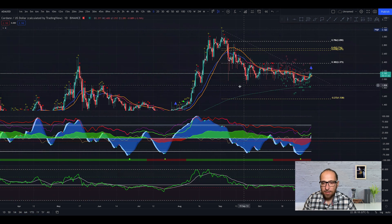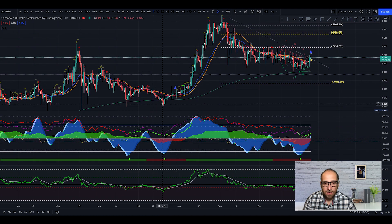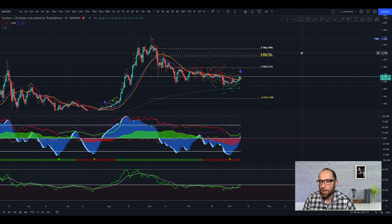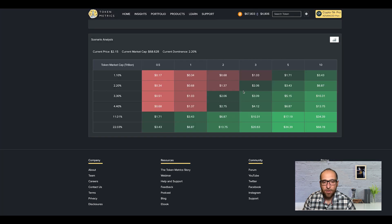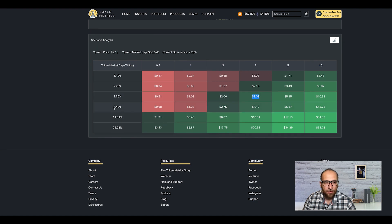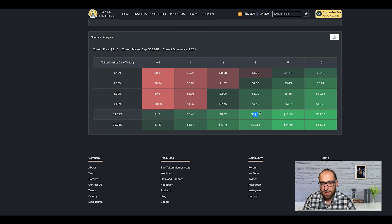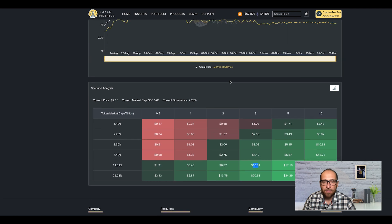The last time we got a big green dot on Cardano with the same conditions — the red wave, the money flow, stochastic in green — we got a 200% pump. I believe we can get something very similar and reach around 4 dollars for Cardano. Looking at the Token Matrix prediction with a 3 trillion market cap and just 3.3% dominance, we can see Cardano at 3 dollars. With 4%, we're at 4 dollars. I believe Cardano can easily get between 6 and 10 dollars.